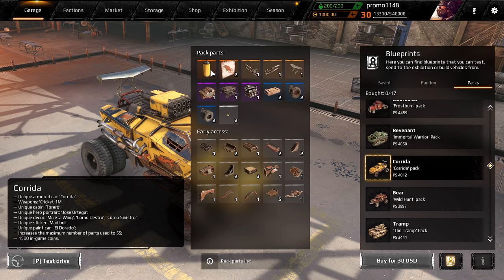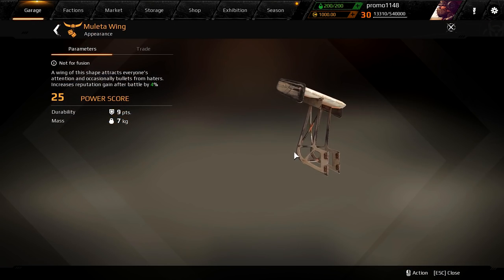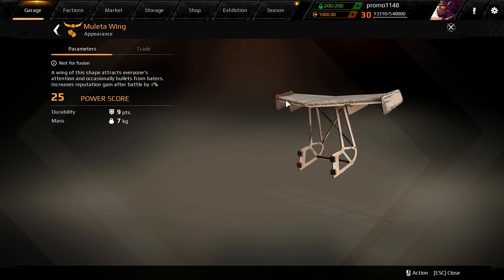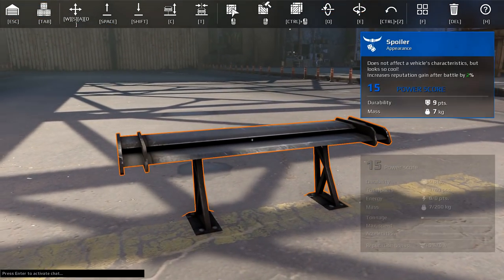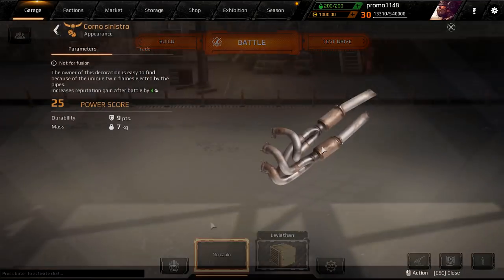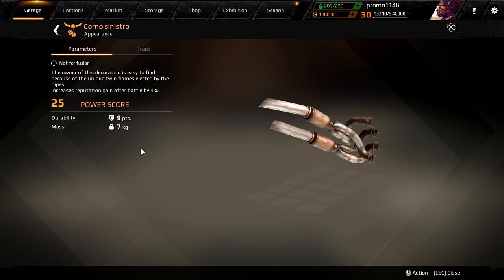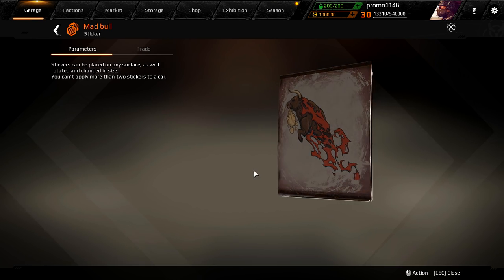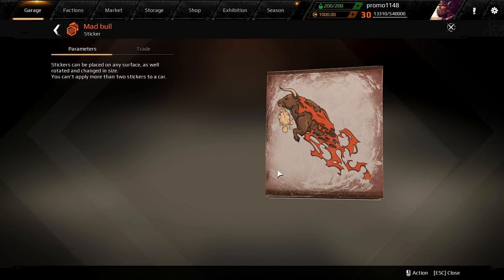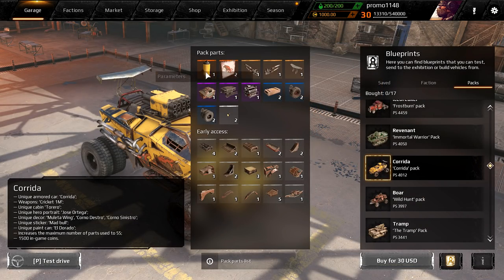Some decors, stickers, and new paint — Eldorado. We kind of have a similar one, but I don't see many players using it. We have this spoiler already in the game, it's a blue part. New exhaust pipes, looks beautiful. New sticker — the Mad Bull — and new paint.